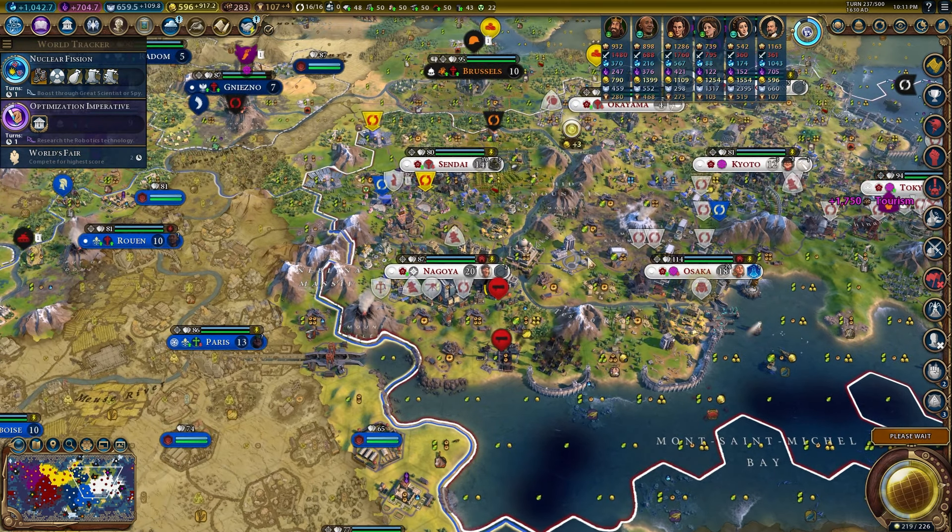We just got era score for the military academy — didn't realize that was going to happen but we'll take it. We have launched the Exoplanet Expedition! The way this works is you travel one light year per turn and need to get to 50 light years. You might ask — do we have to wait 50 turns? Not exactly. This is where having multiple spaceports comes in handy. You can run projects that speed up the light years per turn, using either power or aluminum.